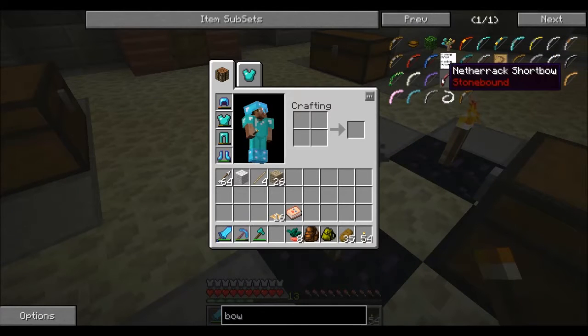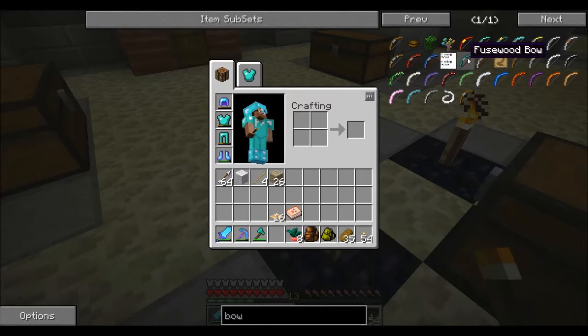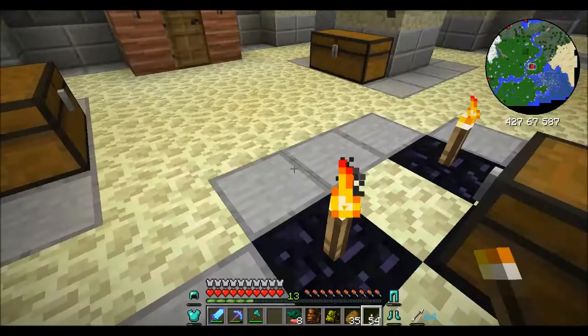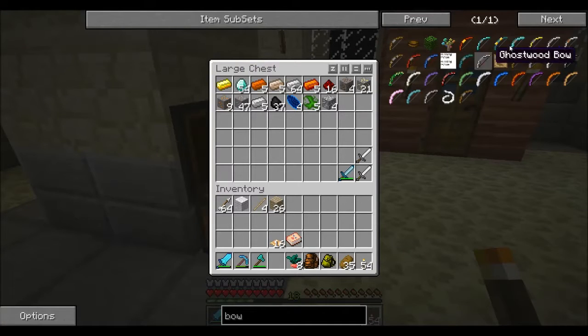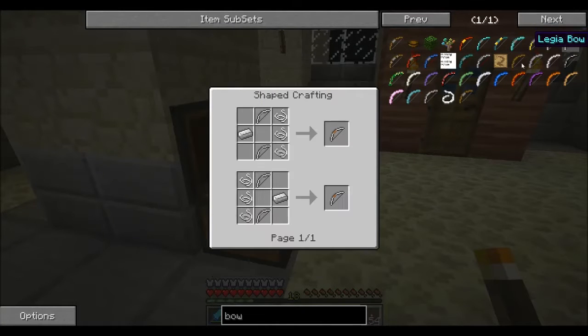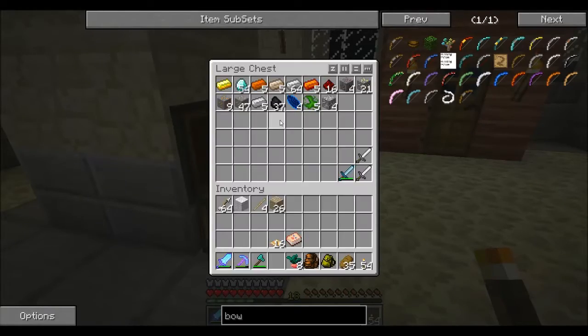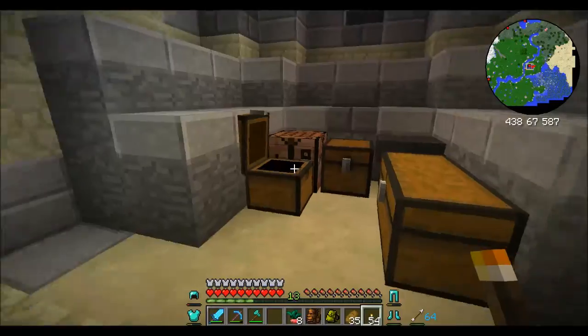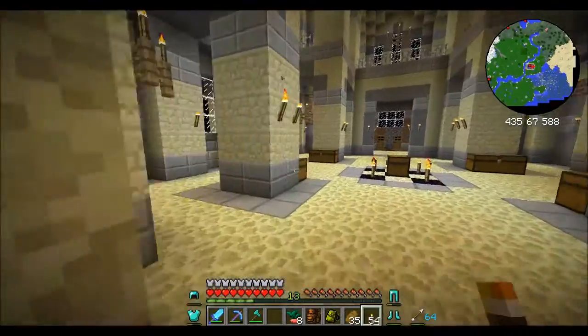I believe there's another one called like a legia, or is it an ender? There's an ender bow. It's made with ender pearls, an iron bow, two golden ingots, two ender pearls, and one eye of ender. So it's two iron bows and three string. We're going to need two bows, which is sticks and strings — we're going to need a bunch of string for this.